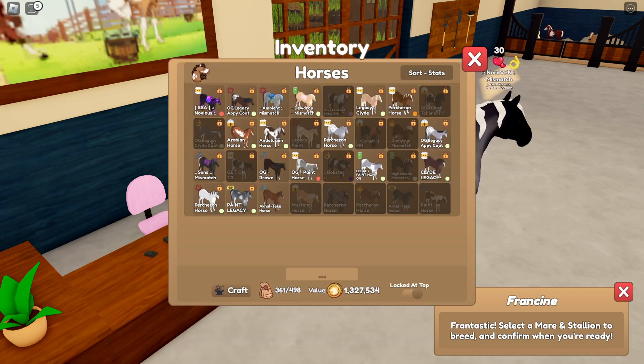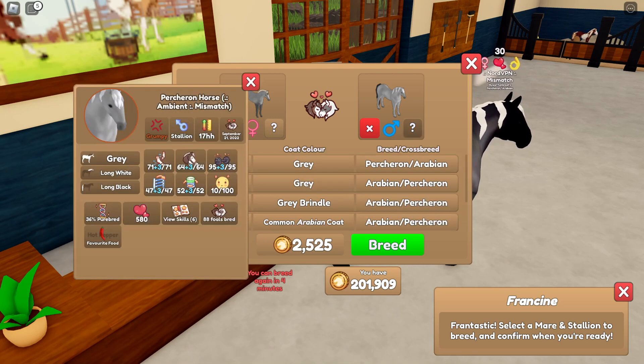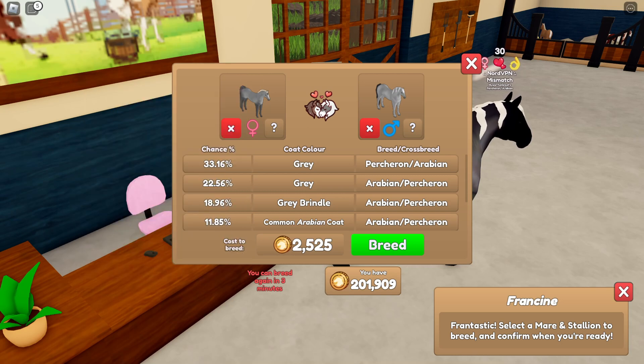And we're going to breed Ash with Ambient. So, hopefully we get the Gray Brindle. I'm also breeding two mismatches, so we have a possibility of four different colored hairs. And I'm hoping that if we get the Gray Brindle, it has the Dark Gray Mane and Tail if it's not a mismatch.